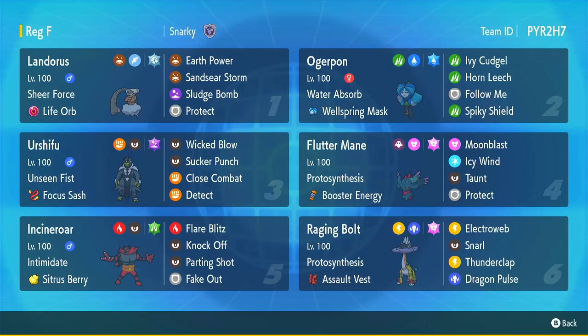Hello everyone, Runner85 here bringing you the last set of battles from Global Challenge 2. Today I'm really focusing on this Flutter Mane, which is a Speed Booster Flutter Mane with Icy Wind. What's really nice is you can control the speed of the other team by getting off a quick Icy Wind, which will allow some of your Pokémon to move first, getting crucial knockouts — and you'll see that in today's battles.